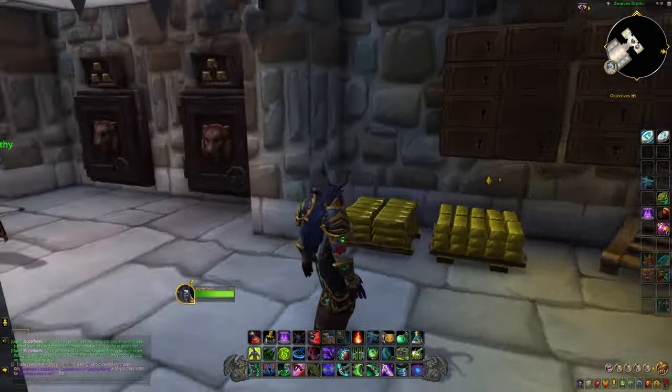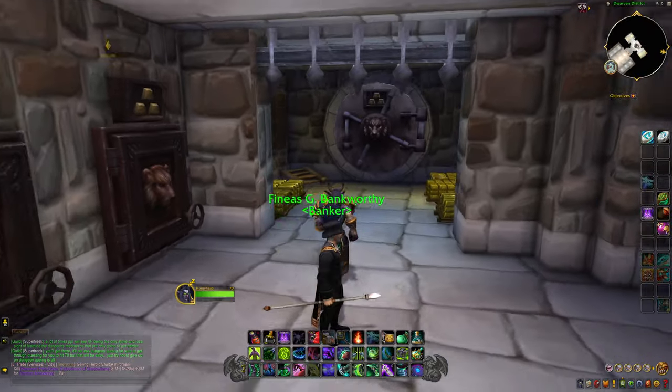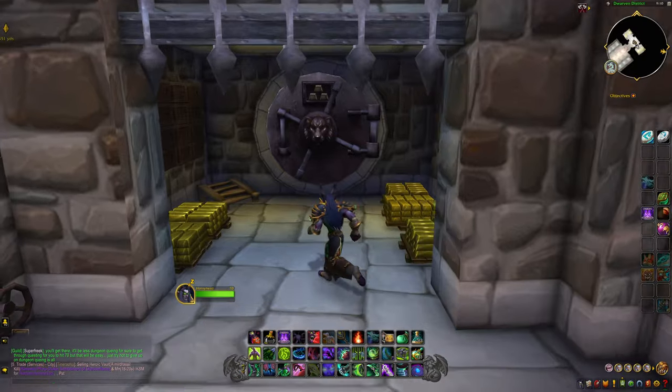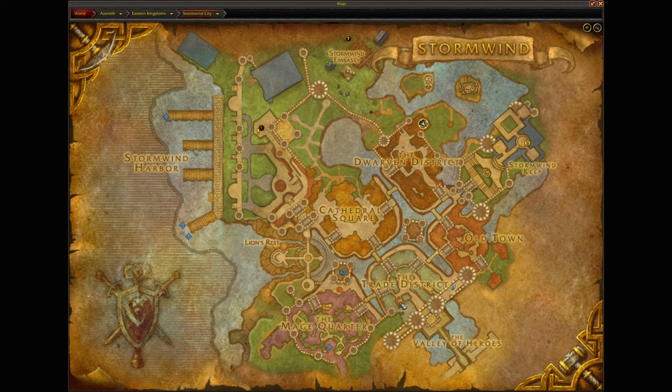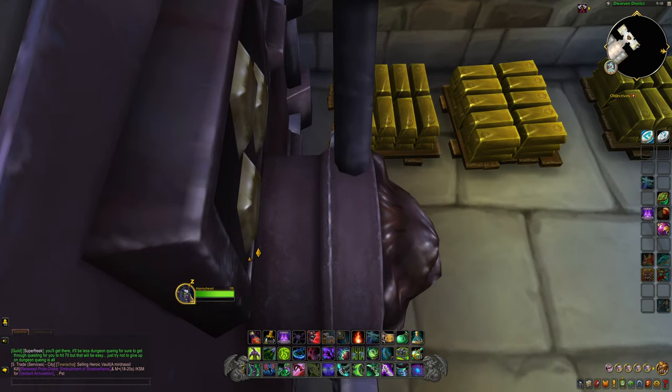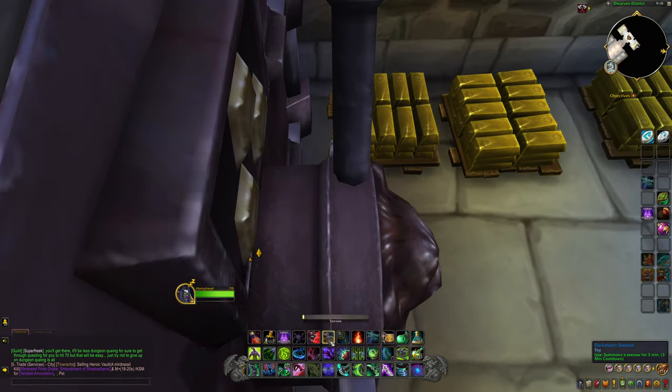Alright everyone, we're back with part 2 of Breaking Stormwind. Now we're inside of the Dwarven District — on the opposite side of the map, because the other bank is in the Trade District. So we're going to jump on top of the vault here and do the same trick we did over there. We're going to build the Seesaw.